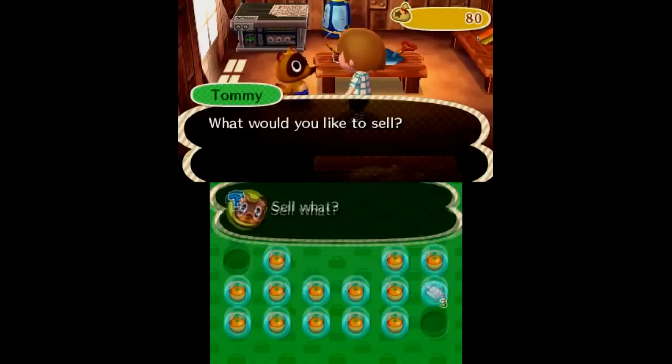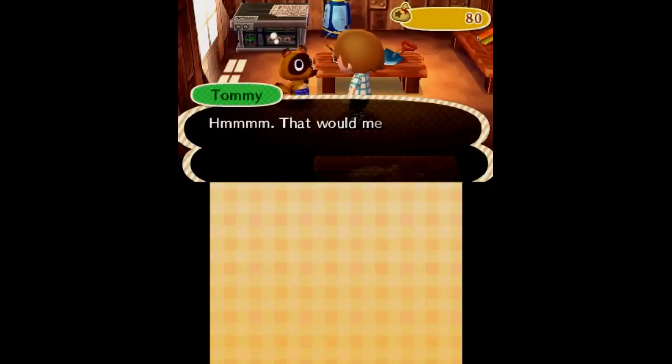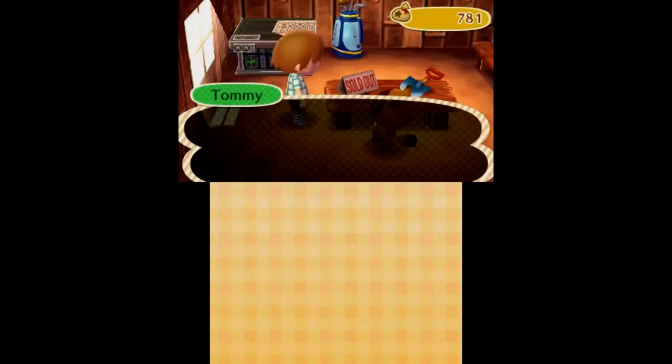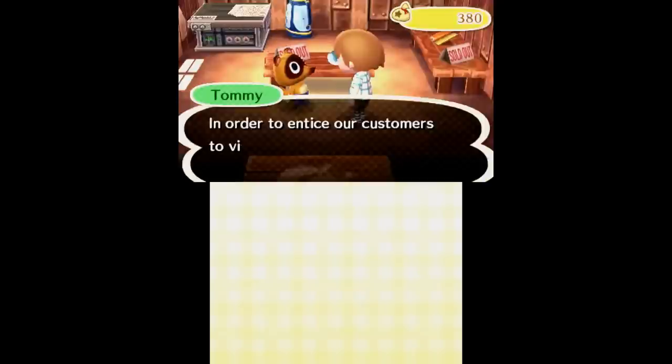Let's sell a bunch of oranges. Thank god you can sell multiple things — they added that in the DS version. In the GameCube one it was excruciating having to sell everything individually. 800 bells — load me up! Now let's look at the shovel and the fishing rod. I kind of want both, actually. Let's get the fishing rod first since that might be more exciting to watch. Actually, I can afford the shovel too if I sell those other two oranges.